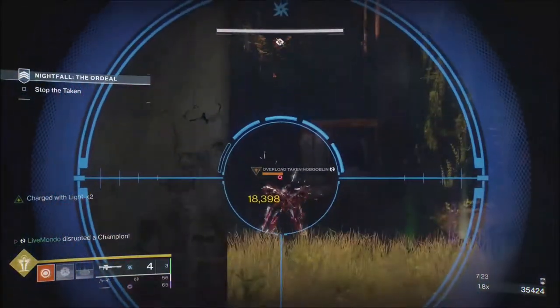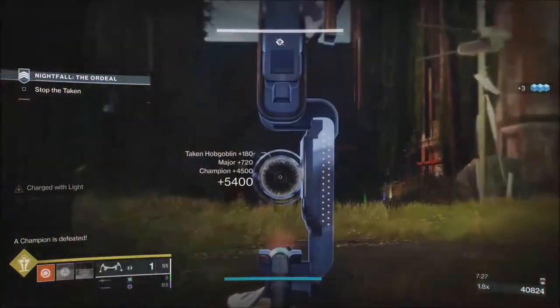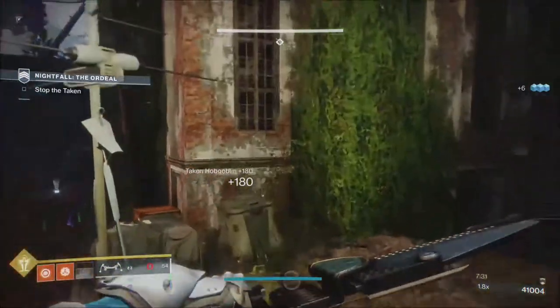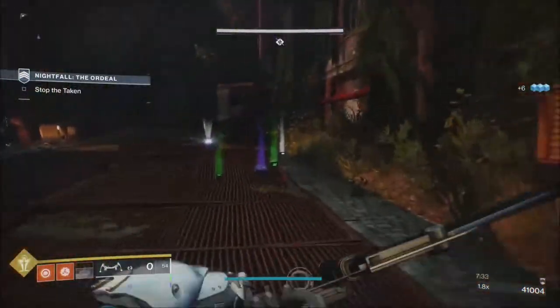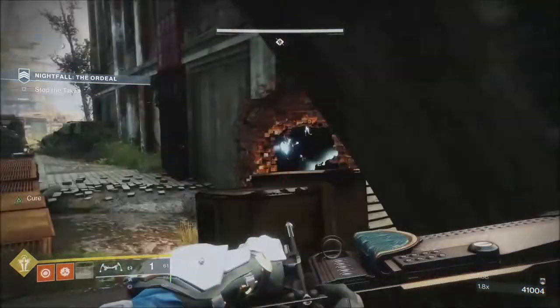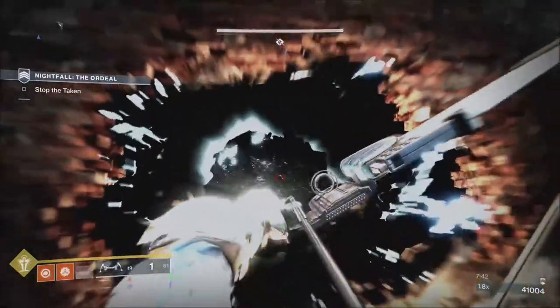For anybody who doesn't realize — these champions have got crazy hair at the top of their head. When that's lit up, you can't stop them, stun them, or break their shield — you can't do any of that. When their hair stops being lit up, you can stop them again.